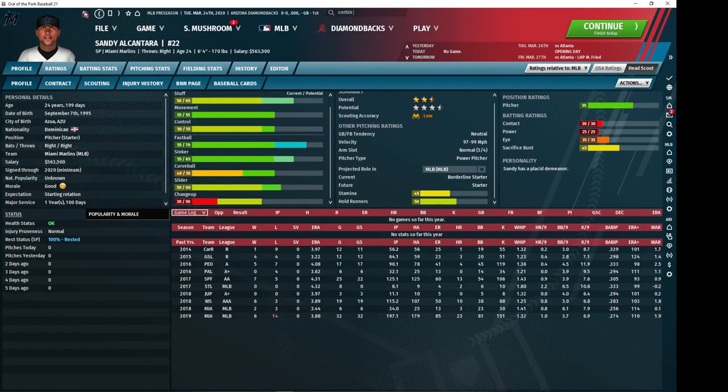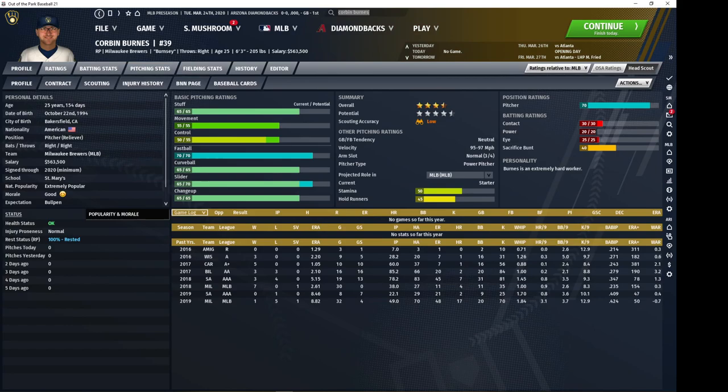Next we have Corbin Burns from the Brewers — he's a pretty popular one to pick up. He's got alright stamina, a nice four-pitch mix, good stuff, and his movement and control are usually alright. He can definitely slot into the number three spot of your rotation, sometimes even the number two spot immediately. He's quite cheap to acquire, usually one of the cheapest of these players, and he is definitely one of the more effective guys you can get.